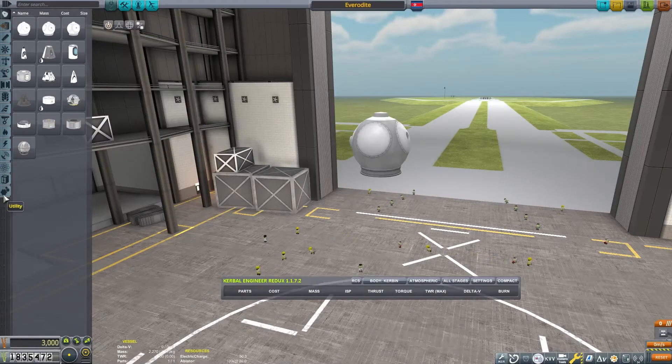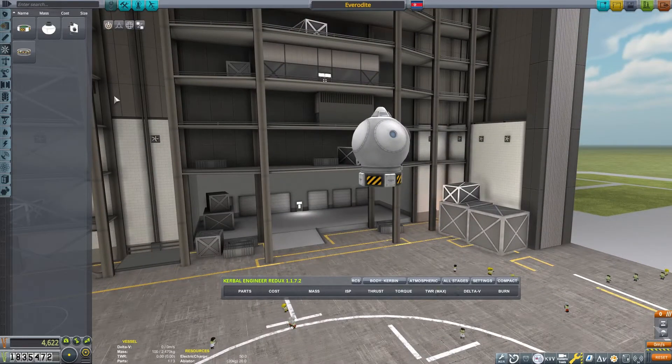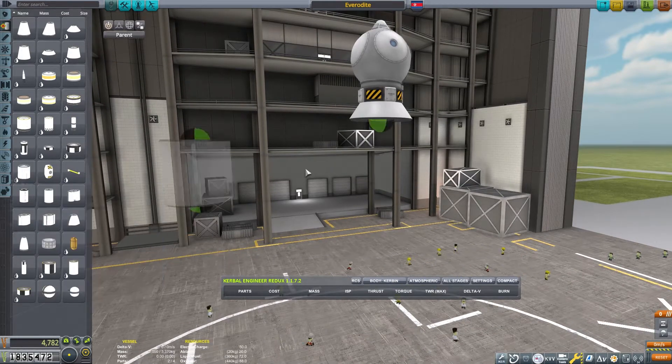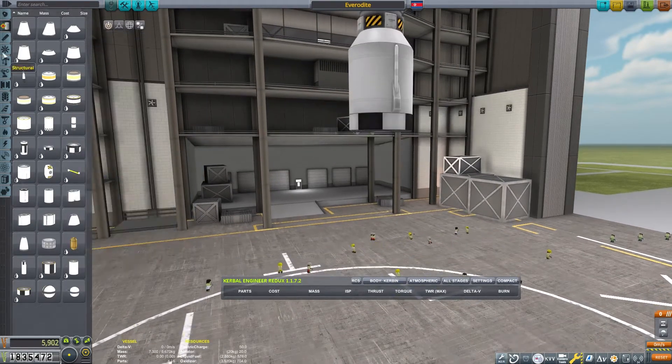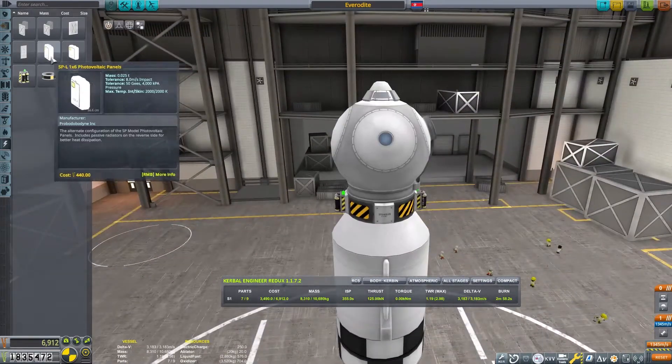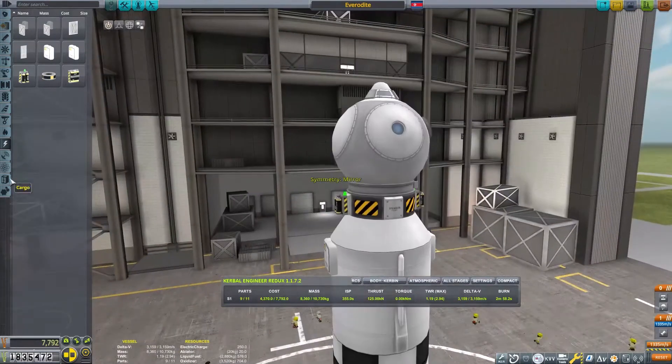This is Echo 3, and welcome as we continue our career mode discussion. Our mission today is to go to EVE. We will not be landing, as we have yet to unlock some key research, but we will be orbiting. We have a contract to fly by EVE, but we might as well get as much science out of the mission as possible. We shall start by building a craft capable of getting us there and back safely.